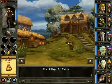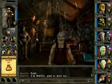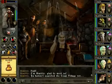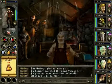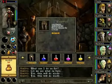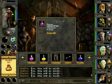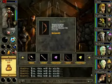Ready to sell our stuff. Hail, I'm Smitty, glad to meet ya. You haven't searched the Toad Village yet. Anyway, I'll search the Toad Village in due time. Until then, take all of these things because I have no use for them.